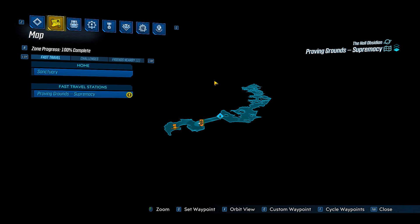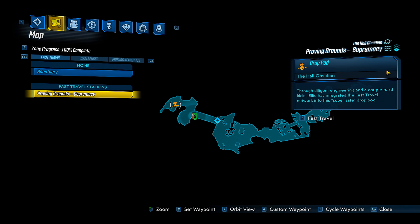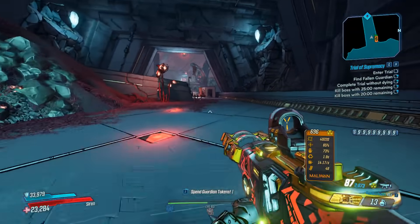A hotfix went up earlier today: if you get all four ticks in a Proving Ground, you should be seeing four legendaries. It didn't work at launch — another botched hotfix again. However, several hours later, they finally fixed it.